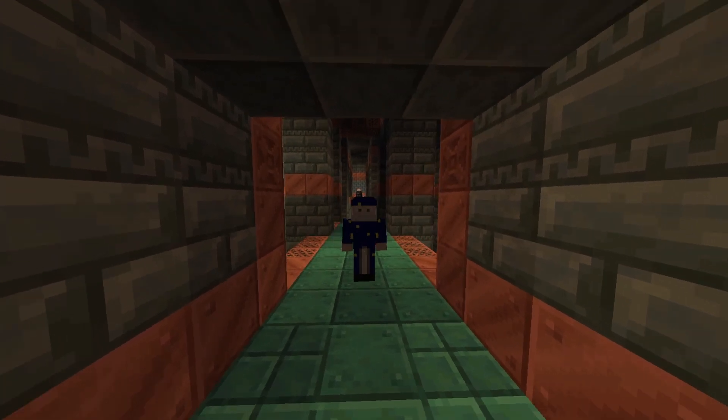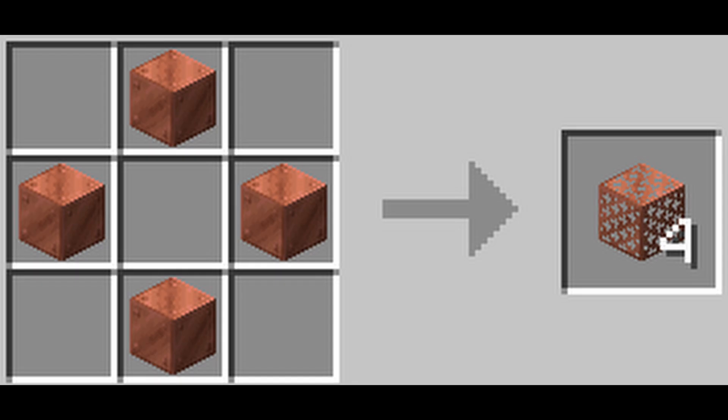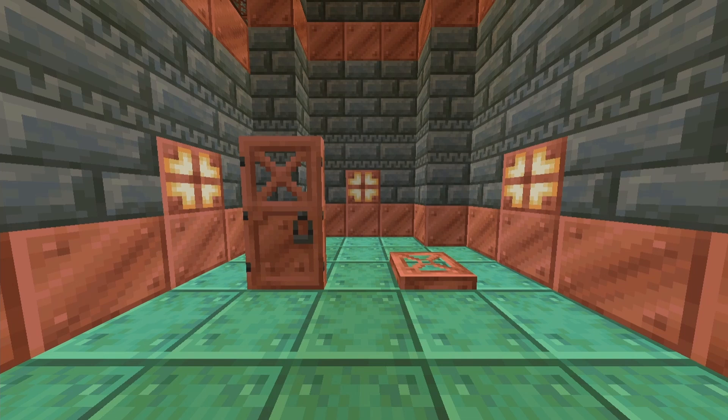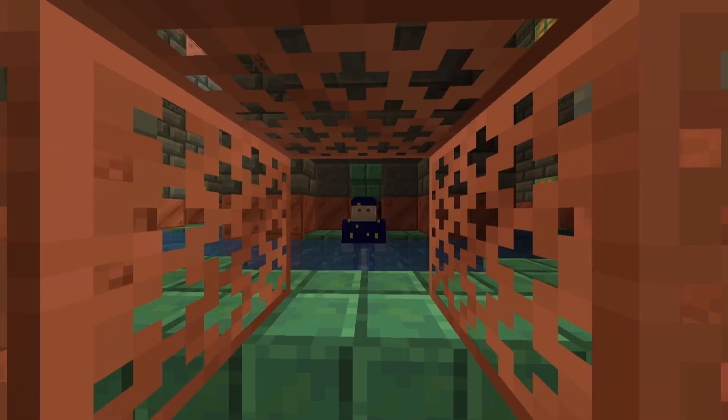There's also a bunch of new blocks you can make from copper. One of those being the Copper Grate, this cool see-through block — you craft them with four copper blocks. There's also chiseled copper, which is crafted with two cut copper slabs. And there's also the Copper Bulb, which is crafted with four copper blocks and one blaze rod — the light from these will dim the more oxidized it gets. And there's also Copper Trap Doors and Copper Doors, which use the same recipe as normal doors and trap doors just with copper ingots. Of course all of these have all the different stages of oxidization and can all be waxed.